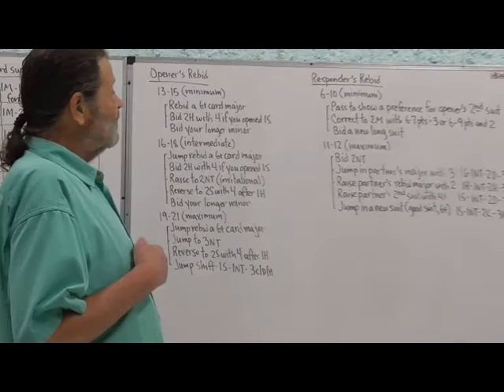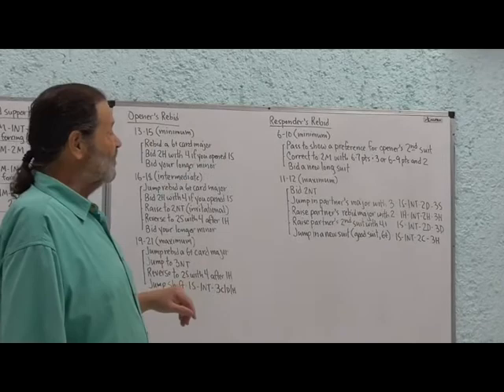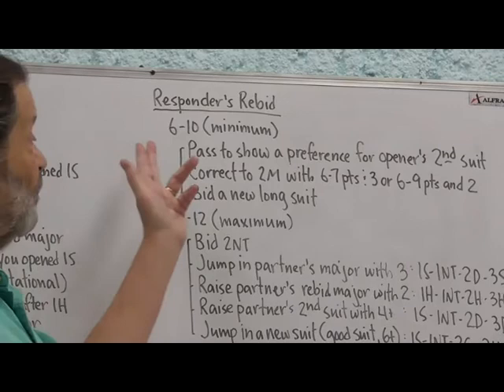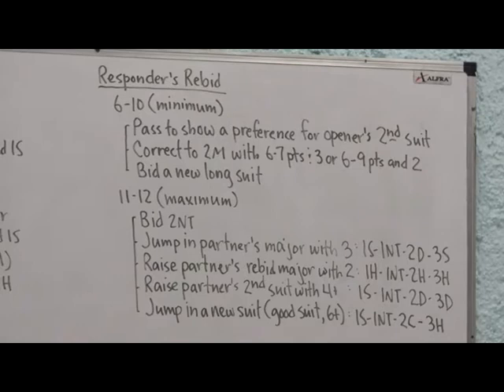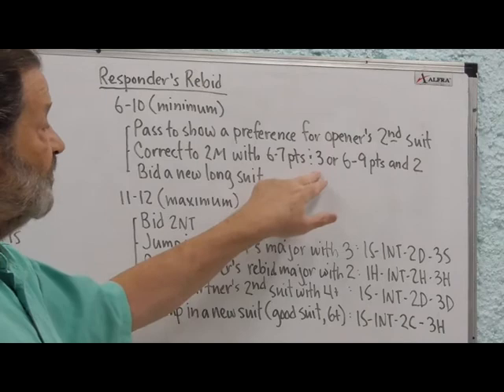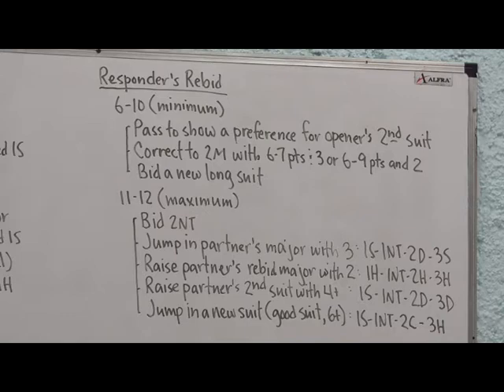Now let's look at responder's rebid, divided into minimum and maximum. The minimum range — six to ten — was the old range of the one no trump before it was forcing. With a minimum, you can pass to show preference for opener's second suit. Maybe the bidding went one spade, one no trump, two hearts, and you have three or four hearts — you can just pass. Or you can correct to two of partner's major with either six to seven points and three-card support, or six to nine points and two-card support.